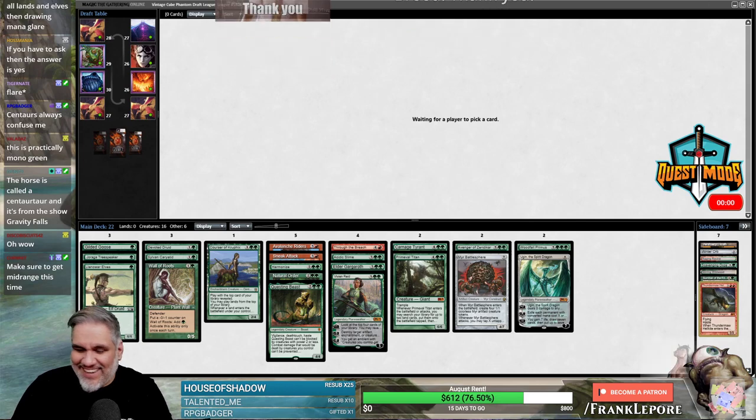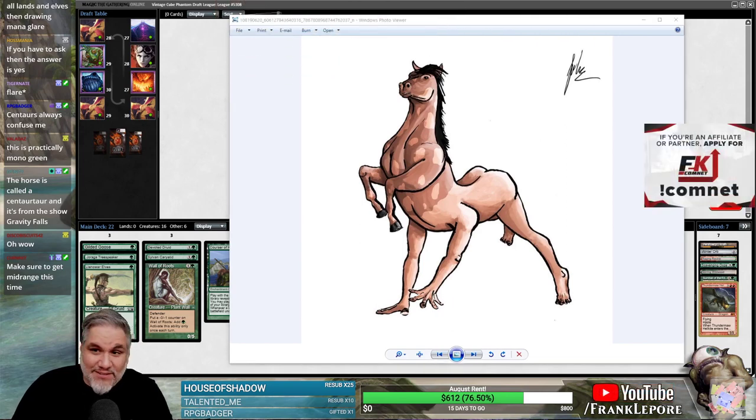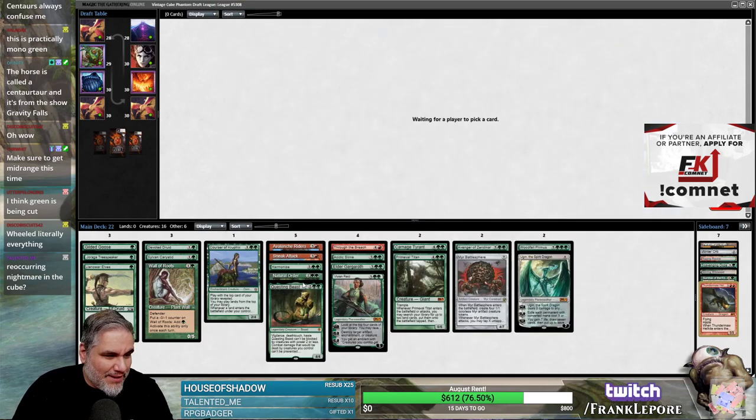Oh, oh christ. Kerwit now just sent me another one — I'm pretty sure he's just googling weird centaurs. He probably just typed 'weird centaur' into Google. Recurring Nightmare is in the cube, yes.